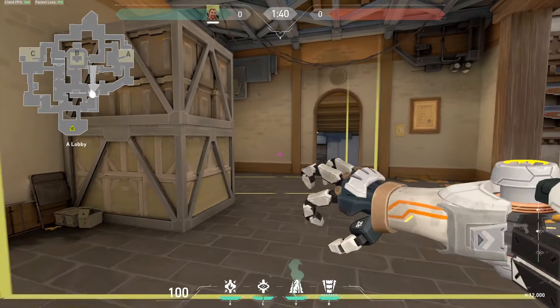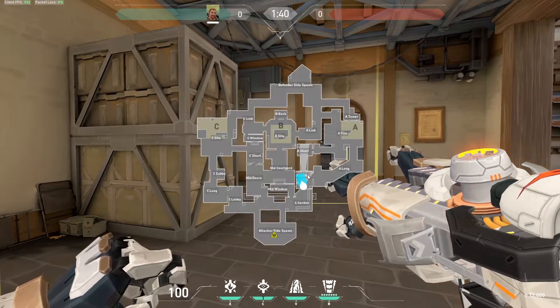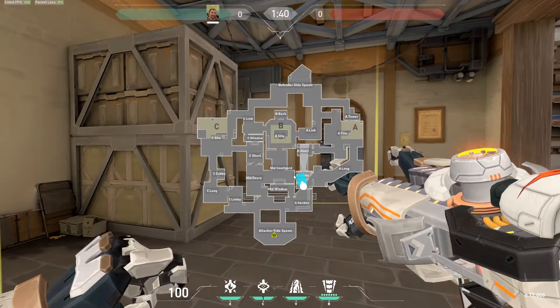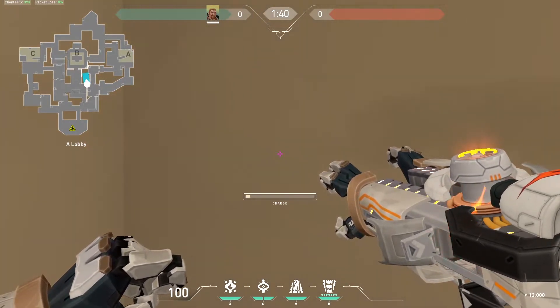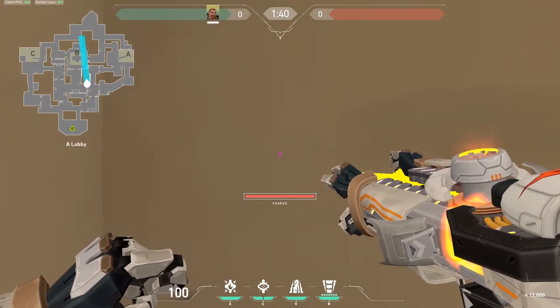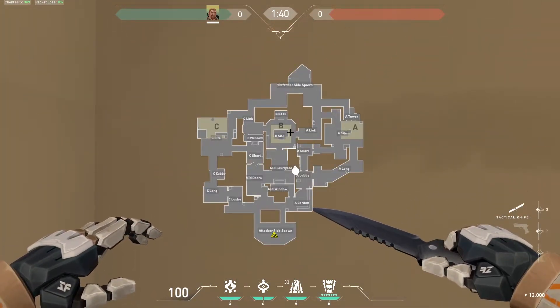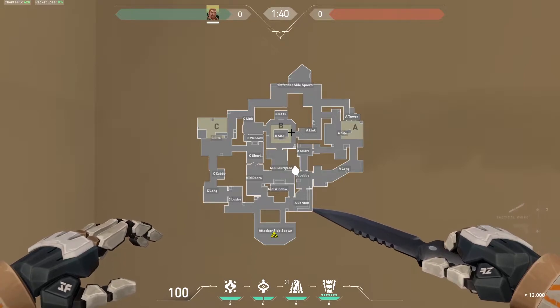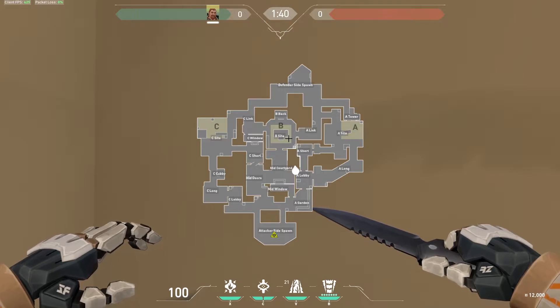The second offensive setup is also with the fault line and it can be used from the A lobby or from this corner in the mid courtyard. I go into the corner and line it up for the right side of the B bomb site, which will again help to assist your teammates in pushing the B bomb site or it can help in stopping a retake from the enemy team.